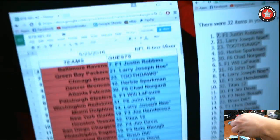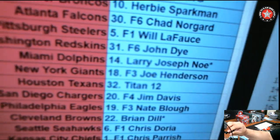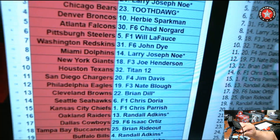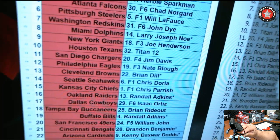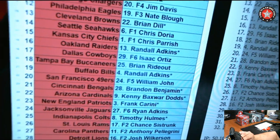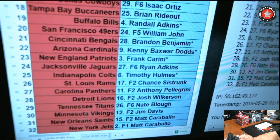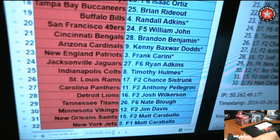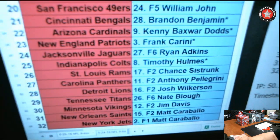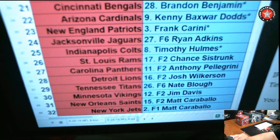Here are the teams: Ravens — Justin R; Larry Joe — Green Bay Packers; Toothdog — Bears; Herbie — Broncos; Falcons — Chad; Steelers — Will L; Skins — John D; Dolphins — Larry Joe H; Giants — Texans — Titan 12; Jim D — Chargers; Nate B — Eagles; Brian D — Browns; Coach D — Seahawks; Chris P — Chiefs; Raiders — Randall A; Isaac — Cowboys; Rideout — Bucks; Randall — Bills; William J — 49ers; Bengals — Brandon B; Kenny D — Cardinals; Frank C — Patriots; Ryan A — Jags; Coach Timothy H; Chance — Rams; Falcons — Anthony P; Josh W — Lions; Tennessee — Nate; Jim D — Vikings; Saints and Jets going to Mini-Mat.